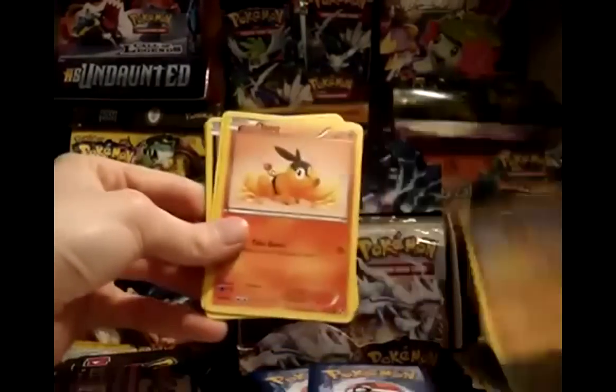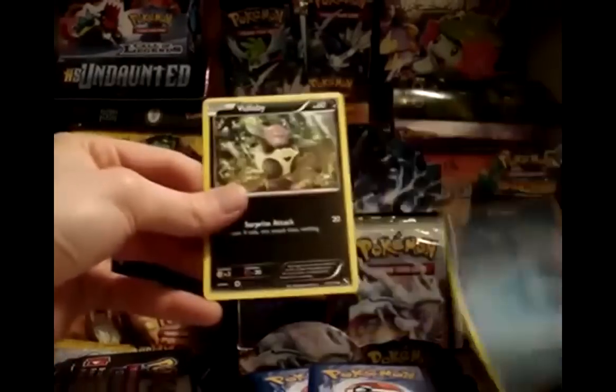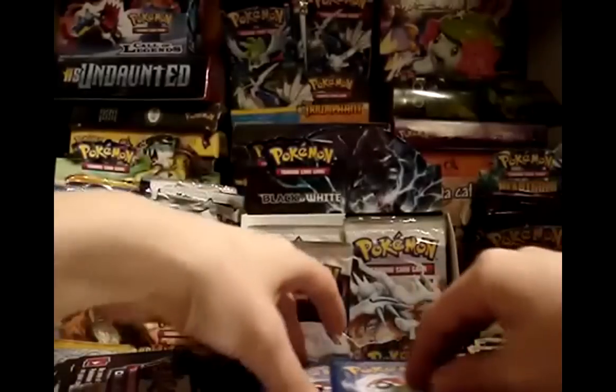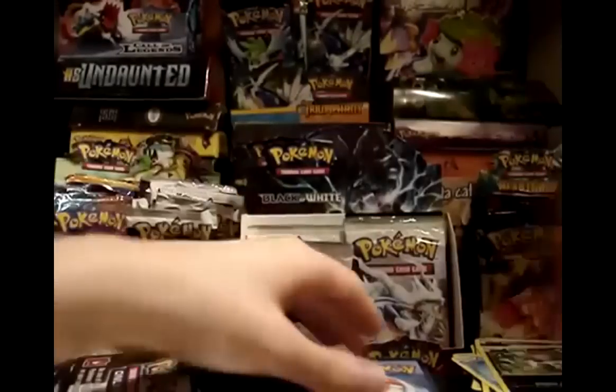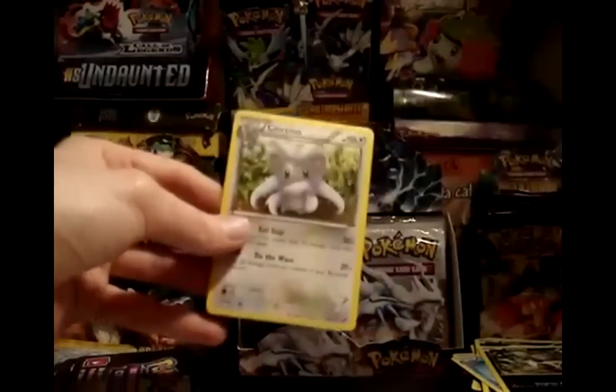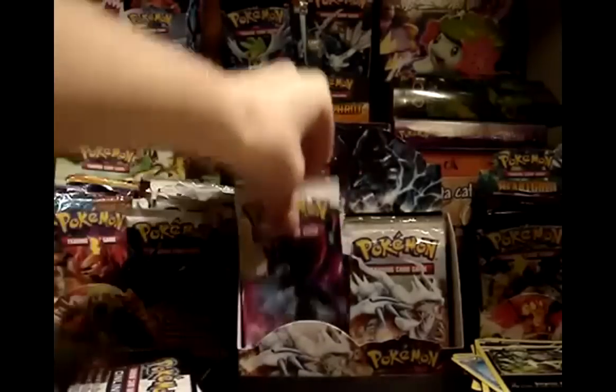Pack 25: Potion, Sandile, Tepig, Lightning Energy, Zorua, Energy Retrieval — I like that one — Dewott, and another Vullaby. Still haven't seen the other Vullaby variation. My reverse is a Plus Power — that's pretty nice. And my rare is another Cinccino! Keeping that one — I've only got two Cinccinos and I definitely want to make a Cinccino deck, so I need one more.